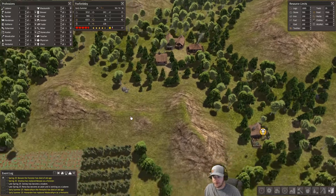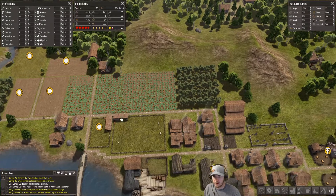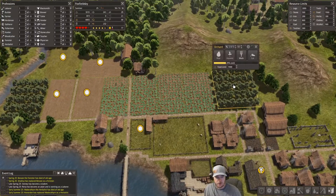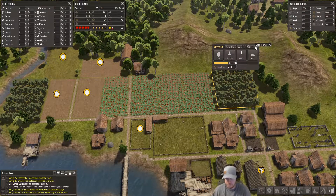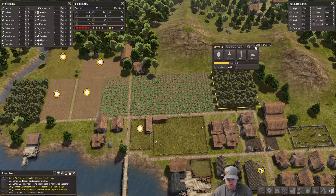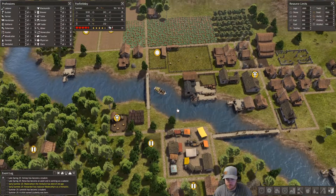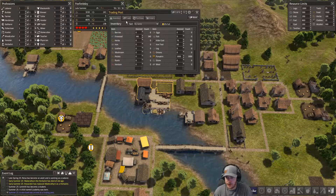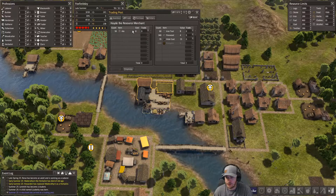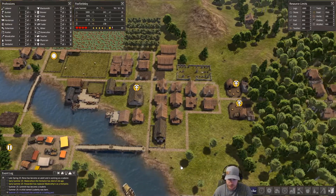I was thinking about turning off these gatherers, but check out our food going down. Actually, we're now producing food from our orchards - so that's good. When we build our tavern we can make alcohol, but since we've got such a shortage on laborers I'm not going to push for that right away. We could just buy ale instead - but I'll make my own, thank you.